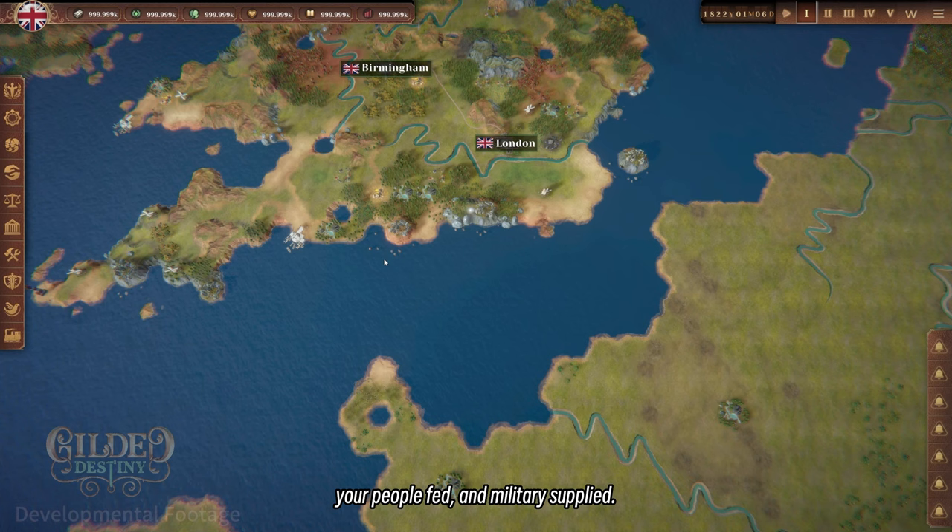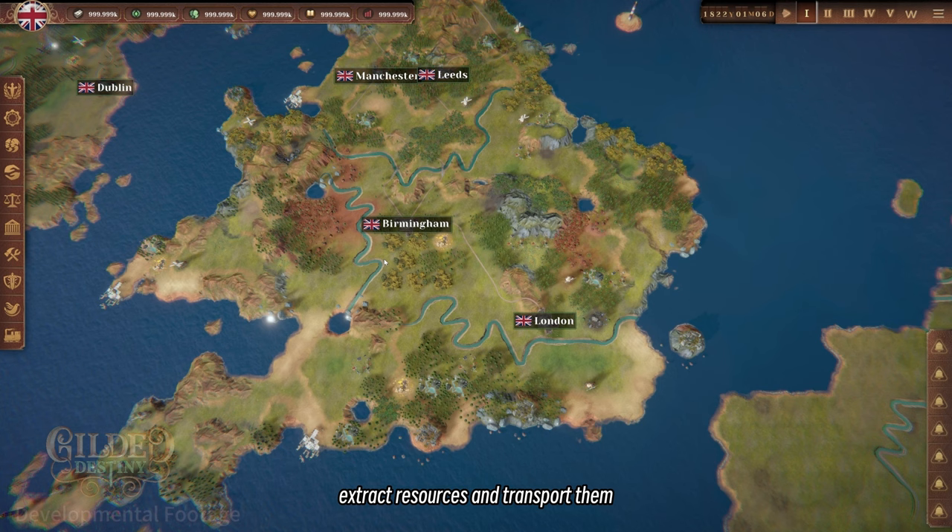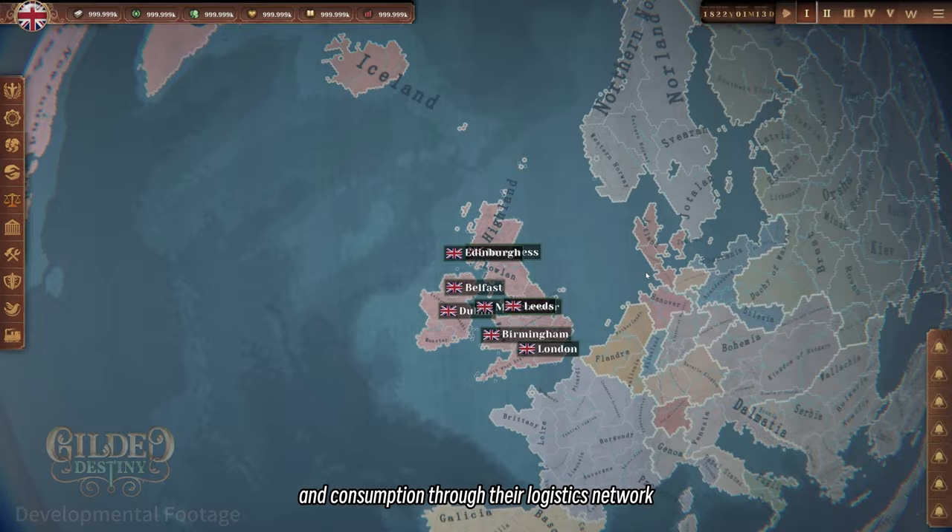Players will need to think and plan how to efficiently extract resources and transport them to designated locations for processing and consumption through their logistics network, such as trains, ships, etc.